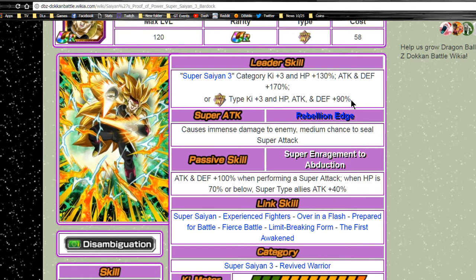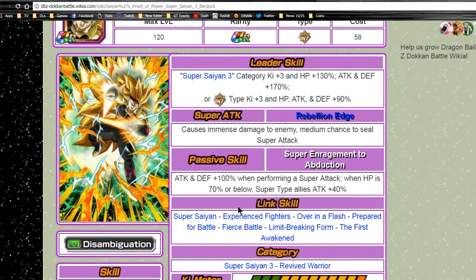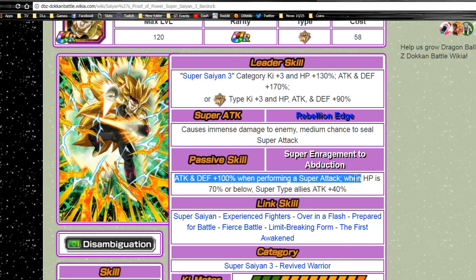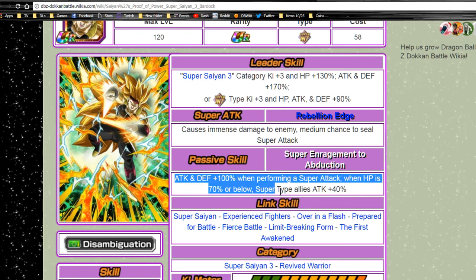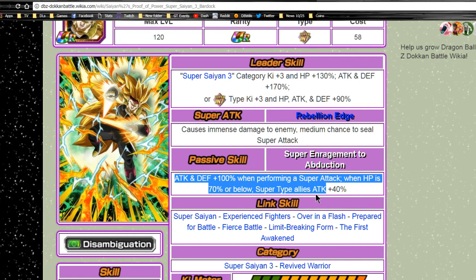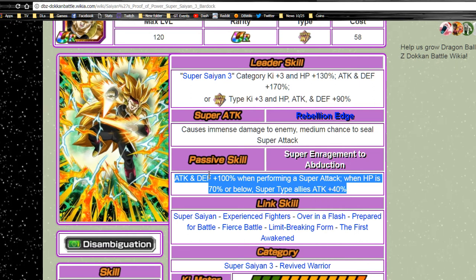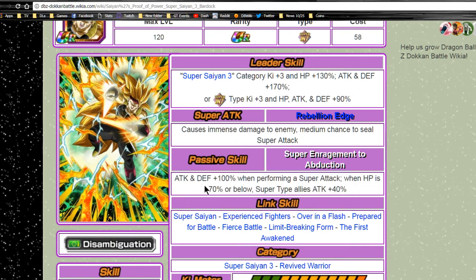This team is so overpowered it's not even funny. His passive skill is Attack and Defense Plus 100% when performing a super attack, and when HP is 70% or below, Super type allies get a 40% attack buff.